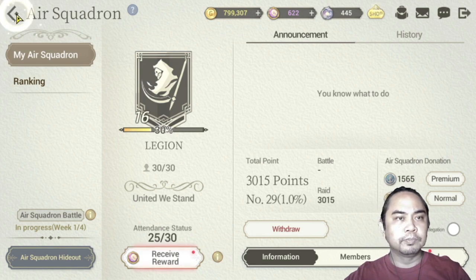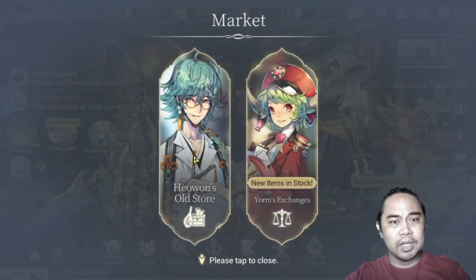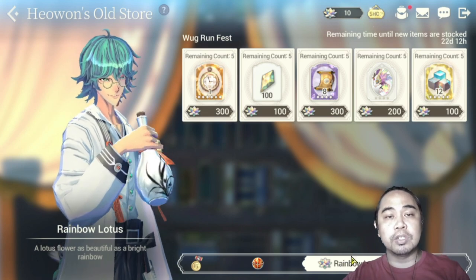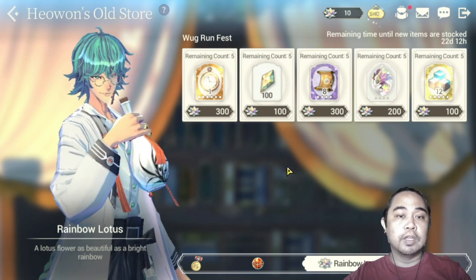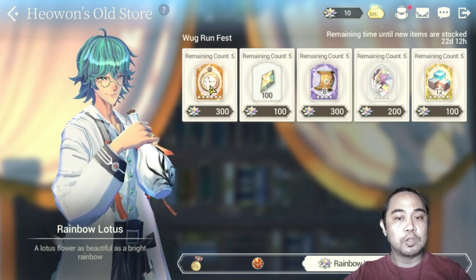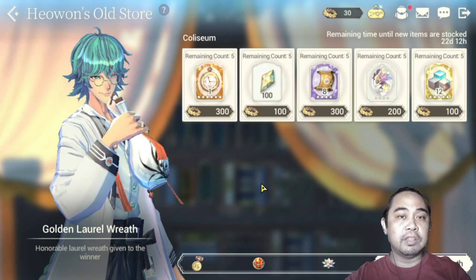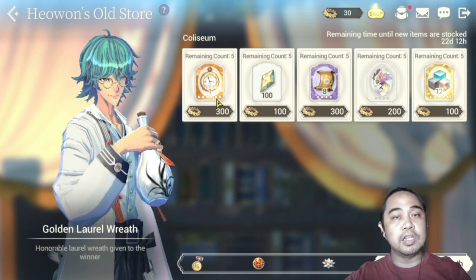The next two sources are a bit tricky. For the Hero One Store, you have to earn it through Rainbow Lotus currency. Once you play Rugfest you also get to earn Rainbow Lotus, which gives you the chance to get golden clocks as well. The next source would also be your Coliseum — once you earn your golden laurel wreath in the Coliseum, you also get a chance to buy golden clocks there.